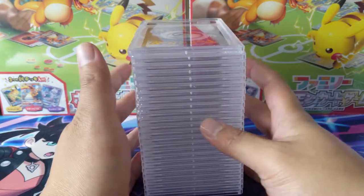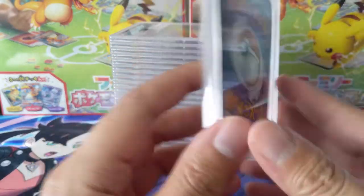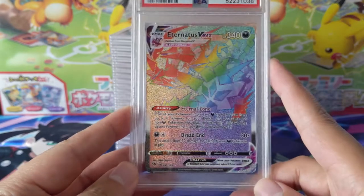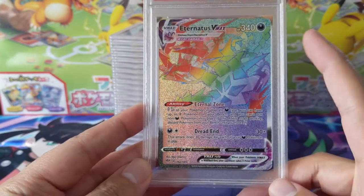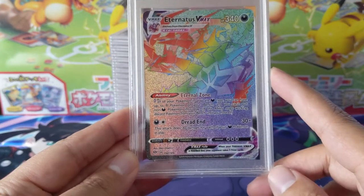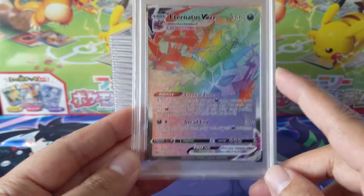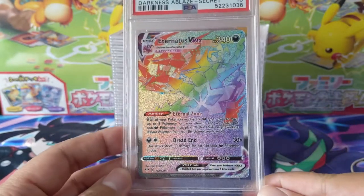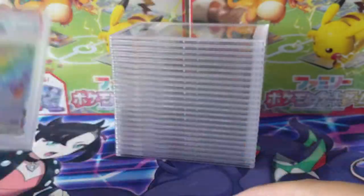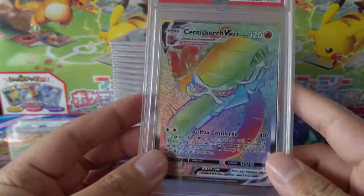Now let's get to the PSA slabs. We're going in reverse order, hitting all the non-Charizards first. Starting off with Eternatus VMAX secret rare from Darkness Ablaze. This card got so many printings so I don't think it'll hold too much value, but we did get a PSA 10, so pretty happy with that. Shoutout to Richard Omega, the kaiju hand name.